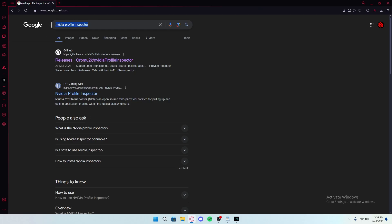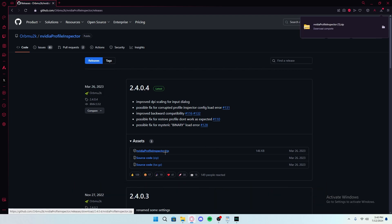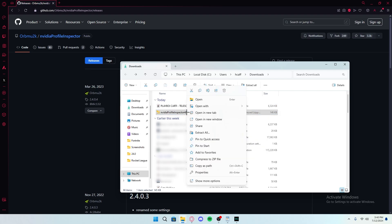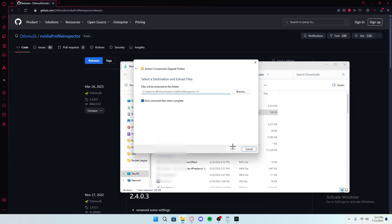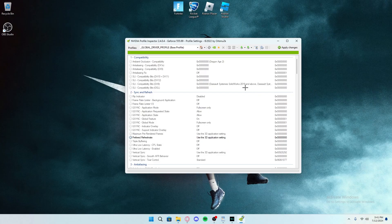All you need to do is search NVIDIA Profile Inspector into Google, then click the GitHub link. It'll take you to the page — make sure it's by the right developer, then click NVIDIA Profile Inspector to download it. Open it up, left click, extract all, and you'll have it right there. Open it up, click yes, and it will open.